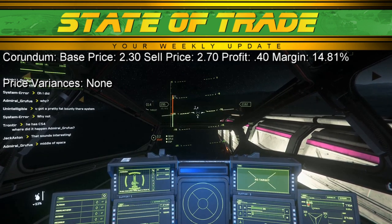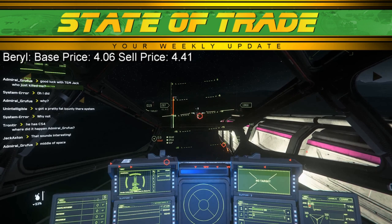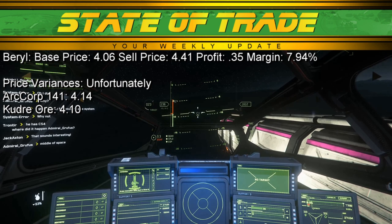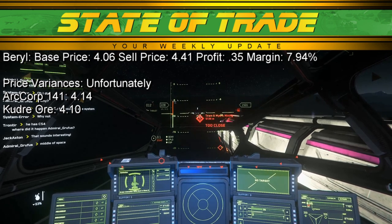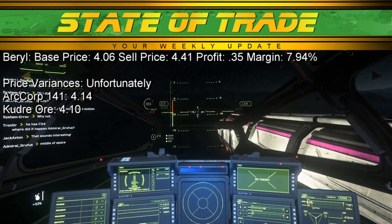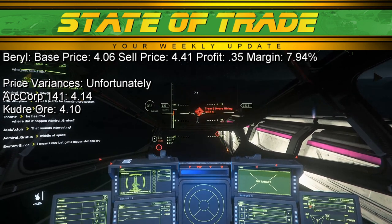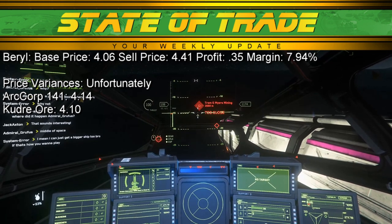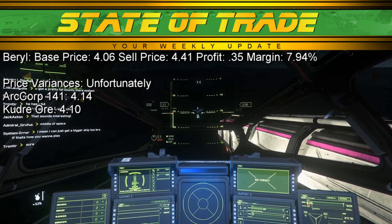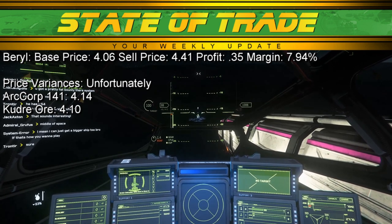Corundum saw no notable movement this week. Corundum has a base price of 2.30 and a sell price of 2.71. Barrel continues to see regular traffic in Crusader. Barrel has a base price of 4.06 and a sell price of 4.35. Deposits at ArcCorp 141 on Daymar reached a shockingly high 4.14, and deposits at Kudra Ore on Daymar also experienced a minor increase. State of Trade reminds traders that Barrel has the lowest base profit margin of all commodities — nearly any other commodity at those locations will bring higher income, especially when surge pricing is considered.